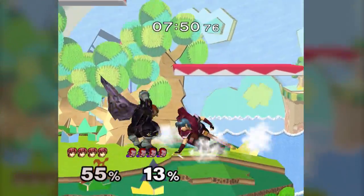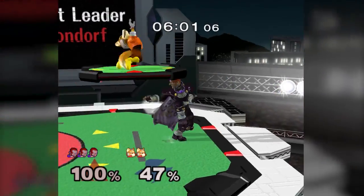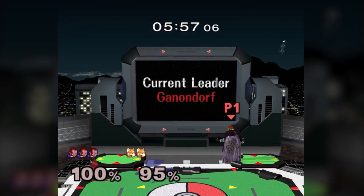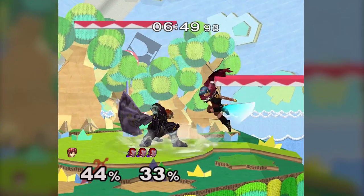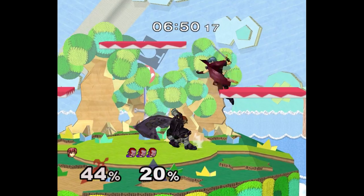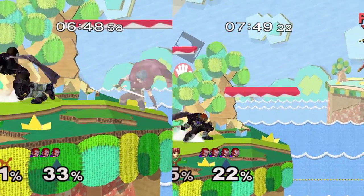Ganon's wavedash is actually pretty solid and can be used to get his grounded options placed in the right areas. His forward tilt and down tilt end up being pretty good for spacing. Of his smashes, his down smash is useful in neutral as it can lead to a full combo. CC is relatively strong as Ganon as well — he's a big boy, so he gets to CC for a while. CC jab, tilts, and grab are great get-off-me tools.